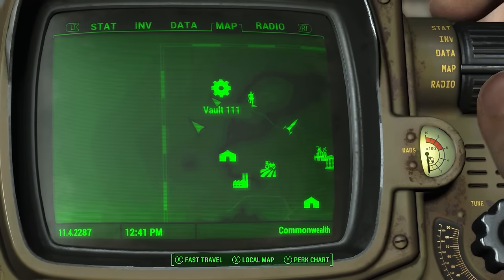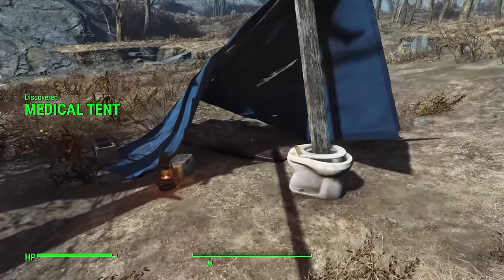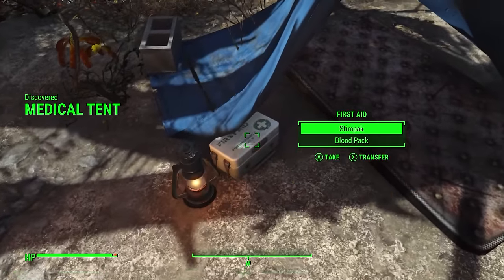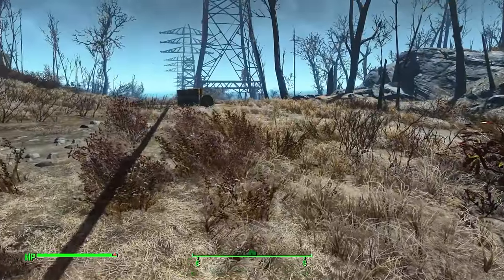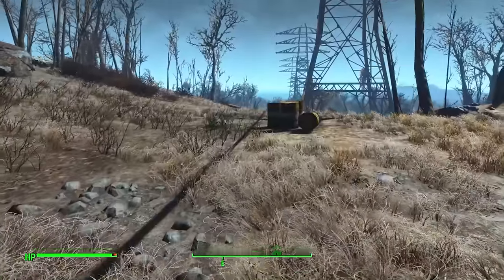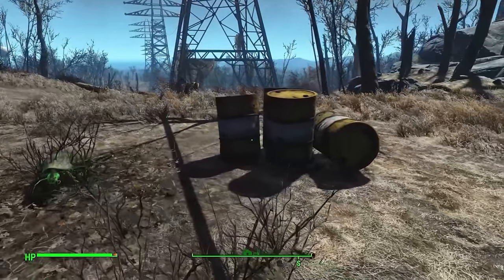Another unmarked location south-west of Vault 111 is the Medical Tent. Here you can get yourself some early game supplies from a first aid kit as well as a mattress. There are some silt beans, but do be careful of the glowing rad roach that tends to be near these conveniently placed radioactive barrels.